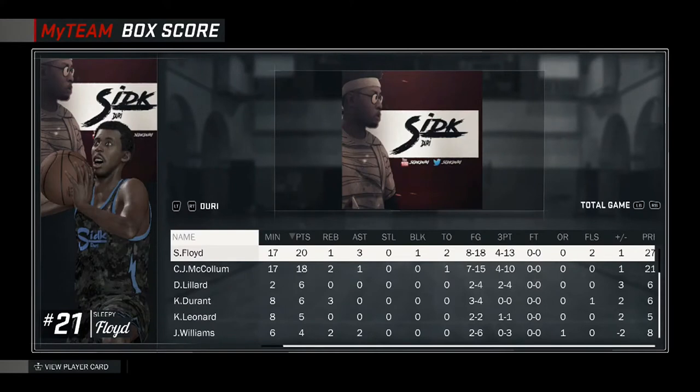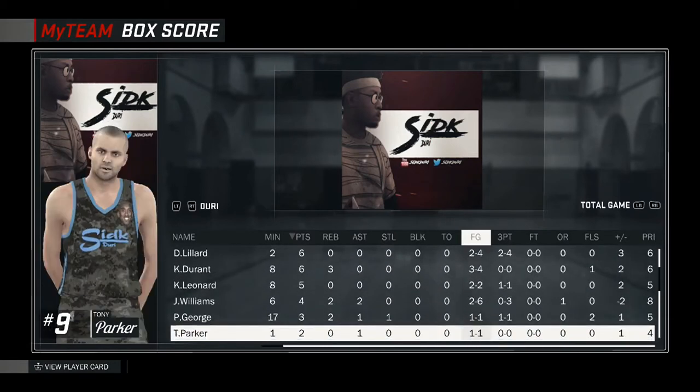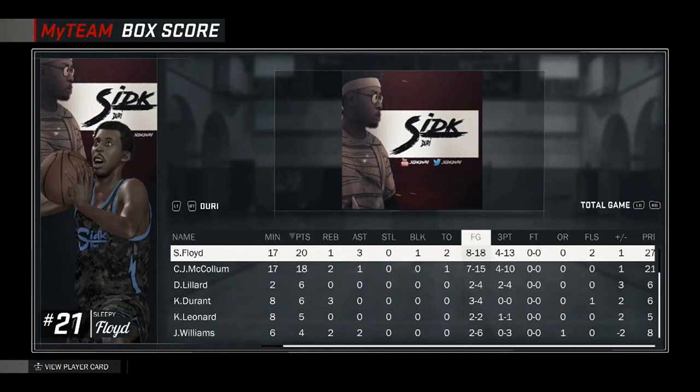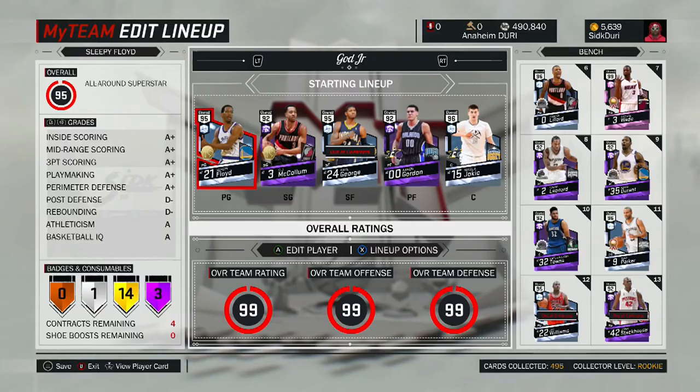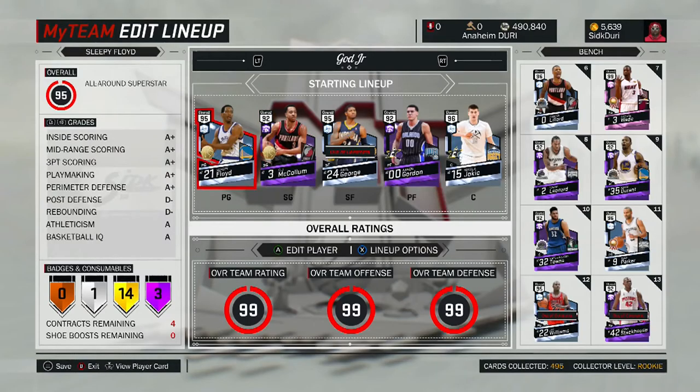Let's check these game stats. Floyd only missed a lot because I was taking dumb shots — that's my fault. CJ McCollum too, taking dumb shots, my fault. Lillard — goat. Kawhi Leonard shot two from two and splashed in your face both times. Alrighty guys, the final results: these two cards are insane. This card came in clutch with those threes. I would definitely pick these two up — I packed both of them. I'll show you guys the screenshots. Definitely pick these guys up and add them to your team. I'm definitely going to sell Sleepy since he's going for like 45k. I'll probably sell him for 40k and try to snipe him for 20k.